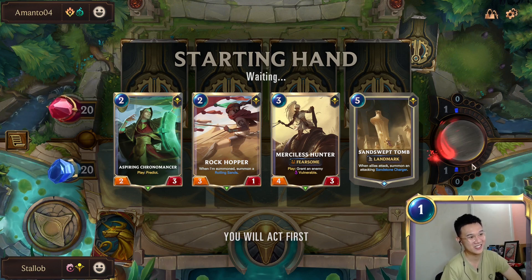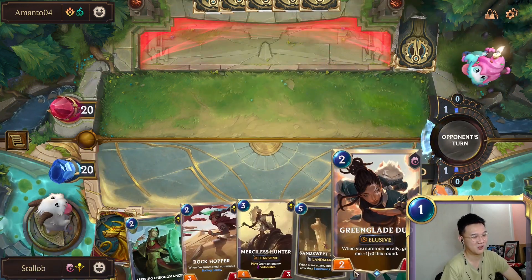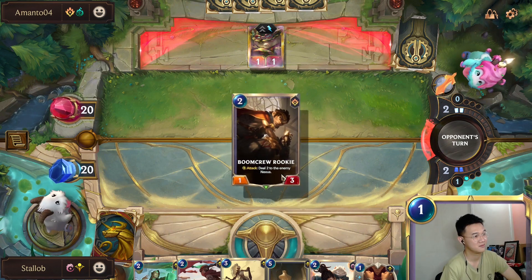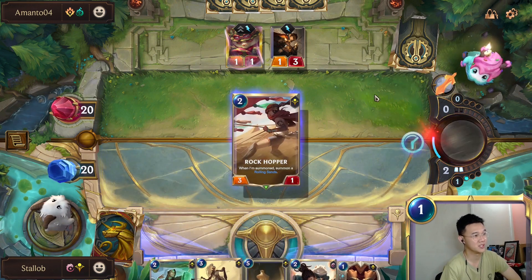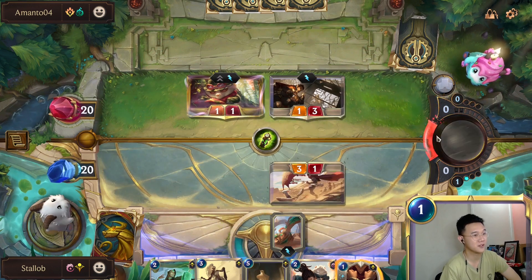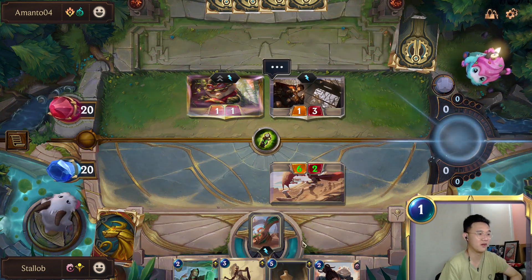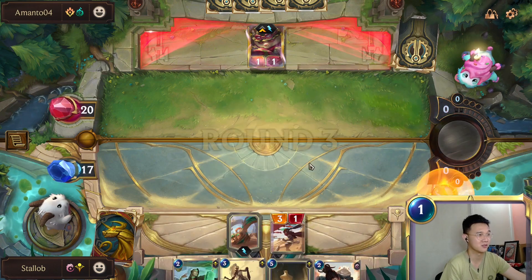I think once we push past turn 5 we are kind of in a good position. Our goal here is to try and survive as long as possible, and our Green Glade Duo will just be chump blockers here. We'll just drop this and block here. I think we can do this to keep this alive. We could have done it on our Green Glade Duo — that makes sense as well — but we've got to drop Merciless Hunter here, so I think this is fine.